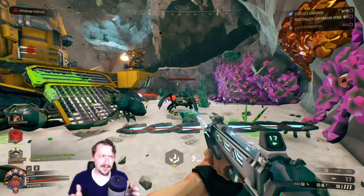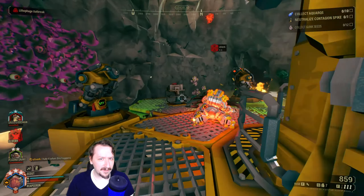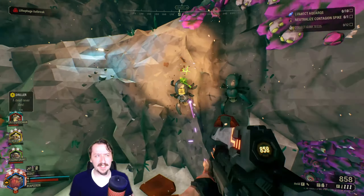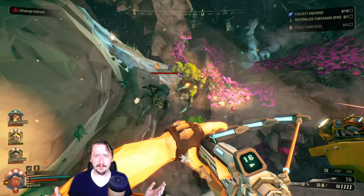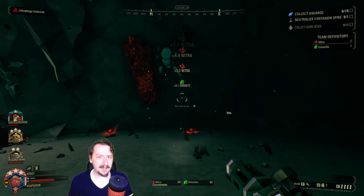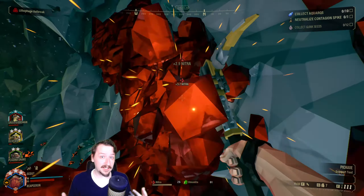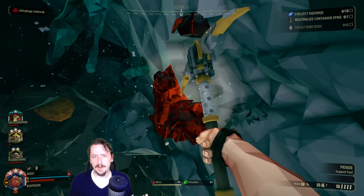Coming in at number 9, we have another crossbow overclock: Bodkin Points. This is one of my absolute favorite overclocks in the game — probably my favorite overclock for the crossbow — and it is just so much fun. This is another unstable overclock that gives you bouncy bolts. You have a slower reload and less damage per bolt; however, every bolt can bounce two times, which is really cool. If you stack damage with this, it can one-shot grunts on any difficulty. It also does surprisingly well against big enemies and dangerous ones like slashers and guards, because the crossbow has an extremely high chance of stunning enemies.